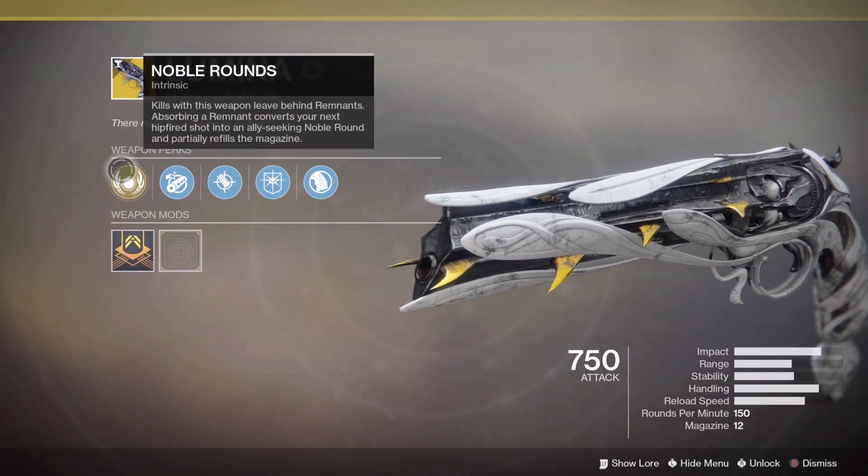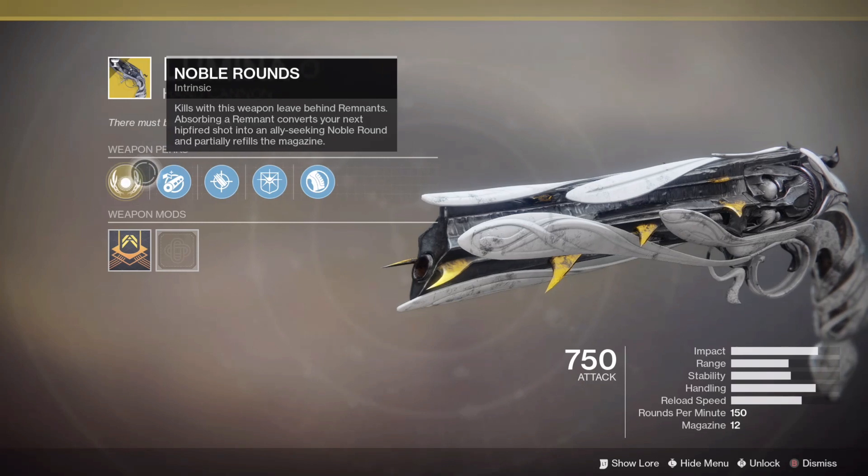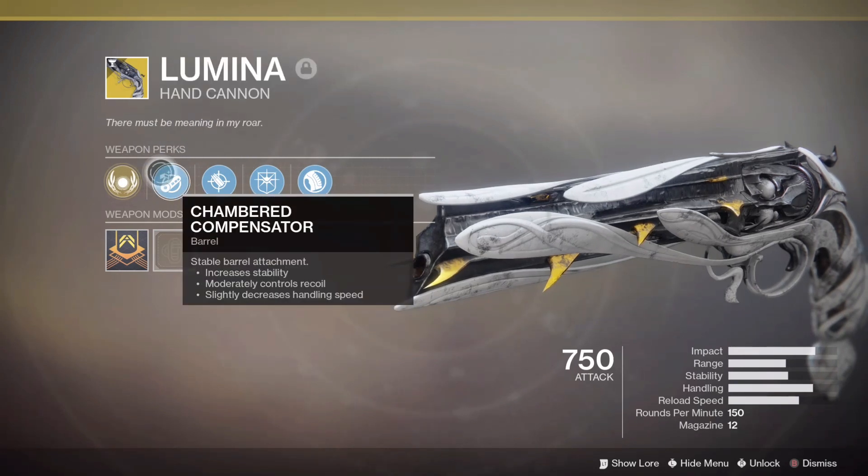For our intrinsic perk, we have Noble Rounds. Kills with this weapon leave behind Remnants. Absorbing a Remnant converts your next hip-fired shot into an ally-seeking Noble Round, and partially refills the magazine. That changes up the meta right there. Then we have Chambered Compensator — increases stability, moderately controls recoil, slightly decreases handling speed.